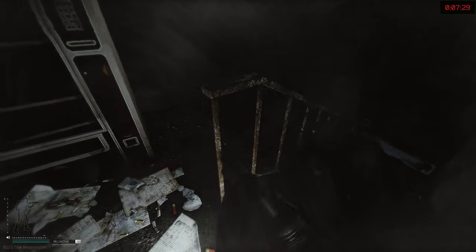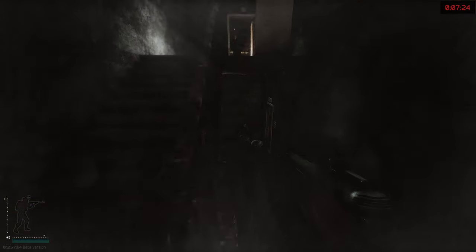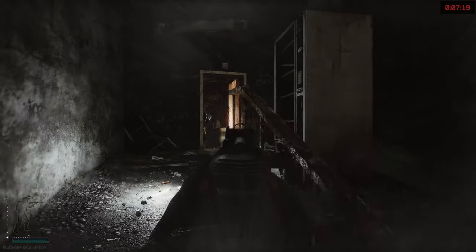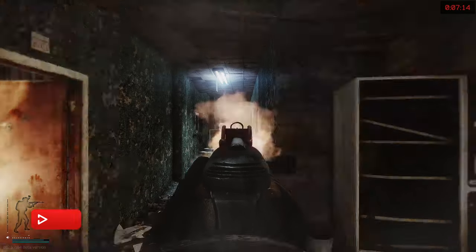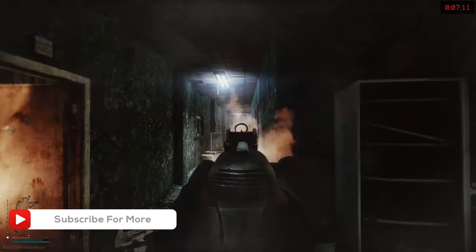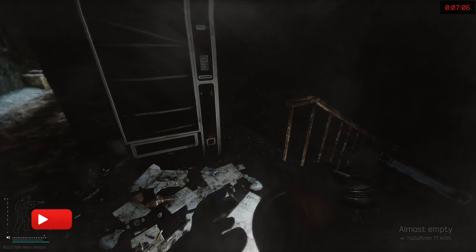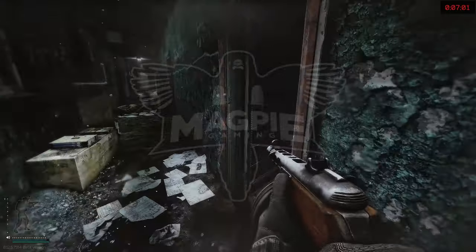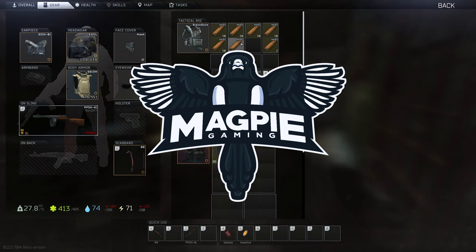Just so you're aware: the PPSH is available from Prapor at level 2, and the 1911 is available from Peacekeeper at level 2. That's pretty much it for this video. Just my personal opinion on these weapons — I'm not too fussed with them. I'm rather looking forward to the Vector coming in; that's definitely a weapon I will use a lot. Let me know in the comments your opinions on these weapons and we'll get a conversation going. Thank you very much for watching — I'll catch you in the next video. Stay safe, take care.